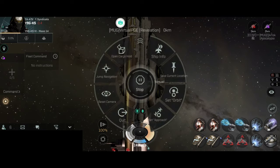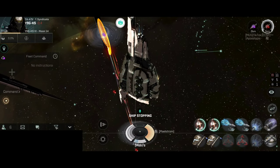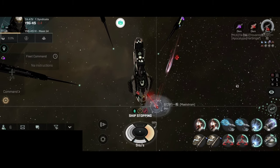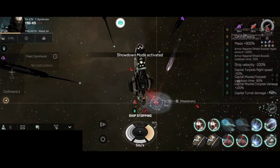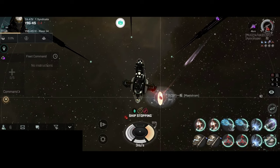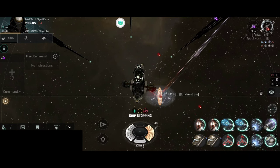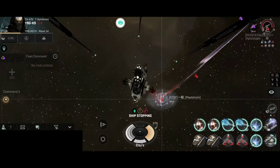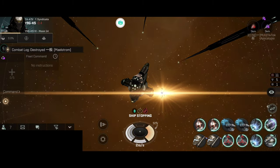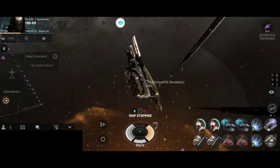Next target we have one Maelstrom. They have engaged our Apocalypse right outside of the station. They have been webbed. They have been scrambled. Let me add my own webs and my own scrambler. We'll enter siege mode once the ship is moving 5 meters per second. The DPS got vastly improved. First hit - the Maelstrom is now at around 50% shield. Second hit, Maelstrom at around 40% shield. That was a massive hit, 46,000. The Maelstrom is now into low armor. The third hit was also a pretty big hit, 34,000, and this one destroyed the battleship. That was a very nice kill.